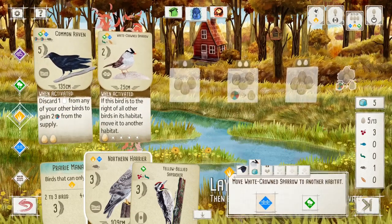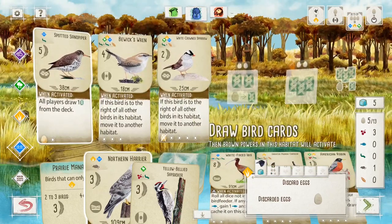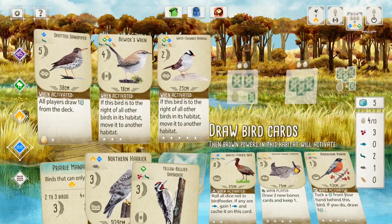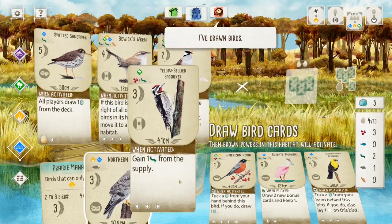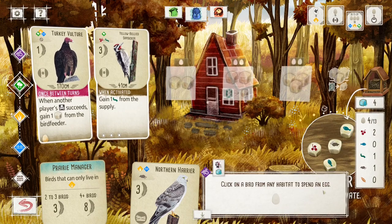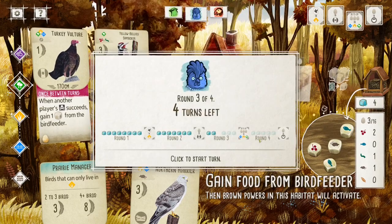All right. So now he wants to move — we'll move him over there. He discards an egg; we'll discard your egg. And what do we need? We need worms. I guess that's it — we'll get another worm. All right, cool. So that's the end of that round. This guy has to go in the forest — we'll put him there. Spend your egg. Yellow-bellied Sapsucker.